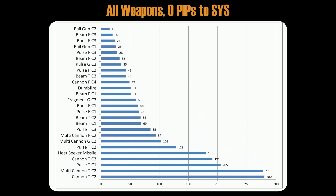Now let's take a look at all weapons. The numbers show how many seconds it took to break Anaconda shields. The Anaconda had a class 7 shield A-rating and 0 pips to systems. Railguns class 2 is 1st, beam fixed class 3 is 2nd, burst fixed class 3 is 3rd, and railgun class 1 is 4th.